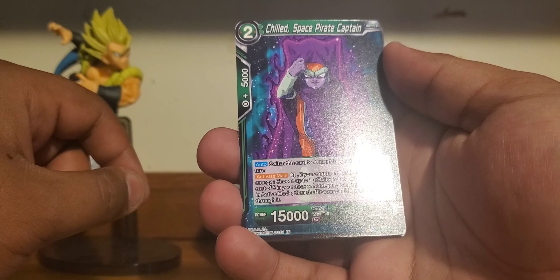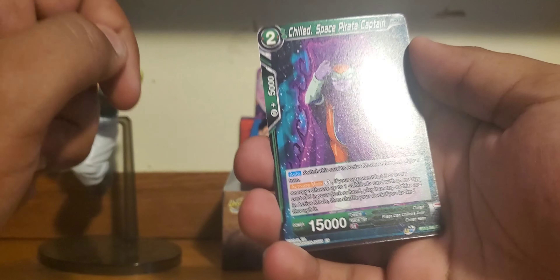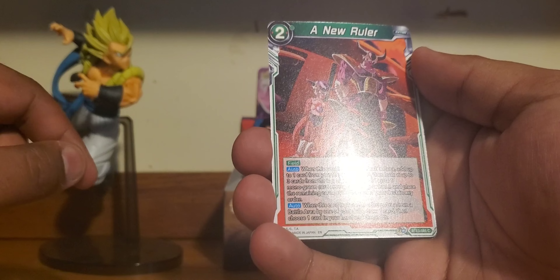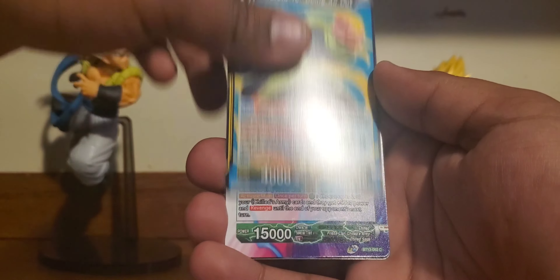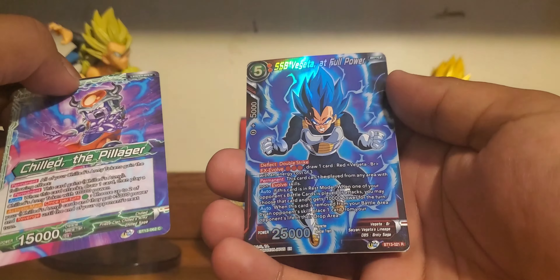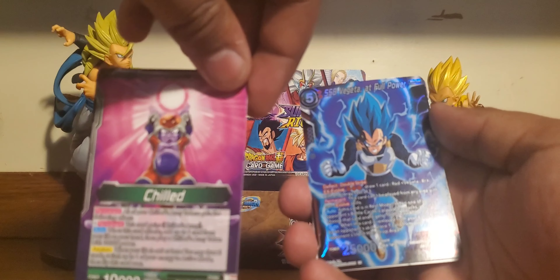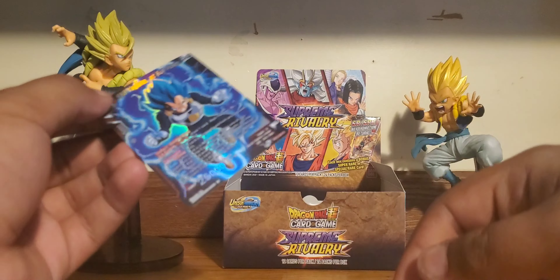Chilled Space Pirate Captain — they tried to make him cool, that aura looks pretty sick, makes him look real evil, but the orange just ruins it. Gotenks Fusion Renewed, A New Ruler, Android 16 Going All Out. Oh my god — Chilled the Pillager. That is a sick rare. Holy fuck. That is beautiful. And behind it we got a Chilled Army's Assault. But look at that!